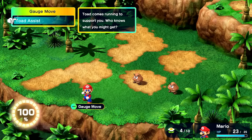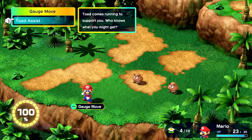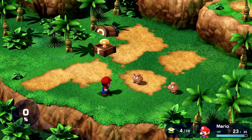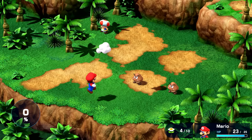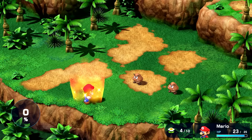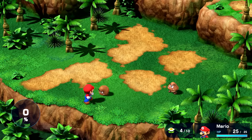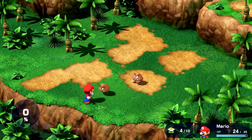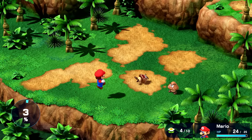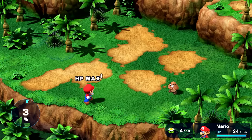Toad assist — Toad comes running to support you. Who knows what you might get? I just get random items — Power Mushroom! That gives attack up. I don't know how much I need that as Mario against some Goombas, but good to know and good to have.